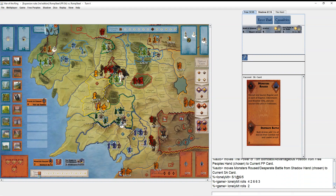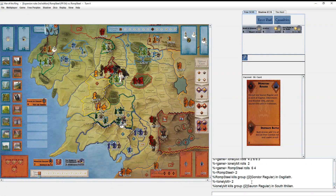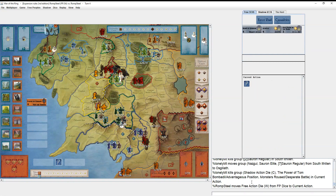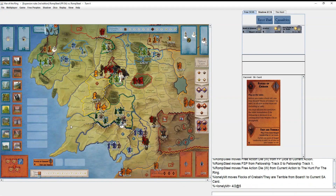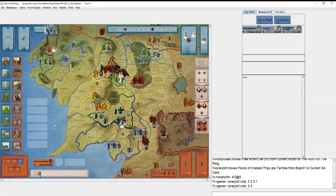He gets two hits and I get two hits back — good stuff in battle. He presses, so I'll still get to go first next turn and have time to muster an elite in Minas Tirith. I go ahead with moving the fellowship and he uses Flocks but misses — that's the first real stroke of good luck the fellowship has had all game. First time they haven't gotten hit.